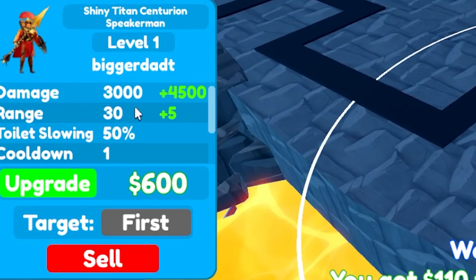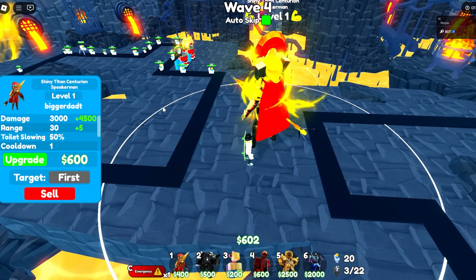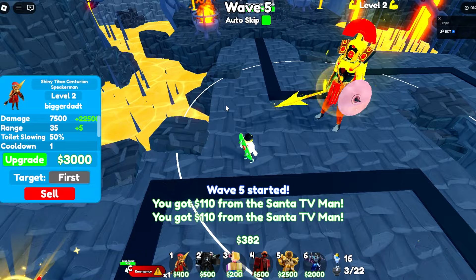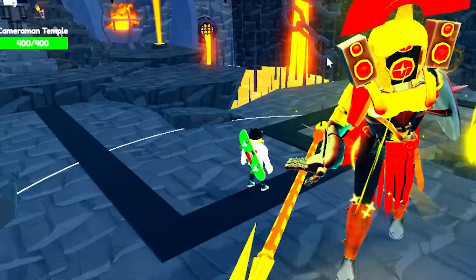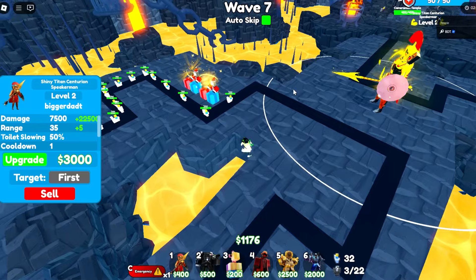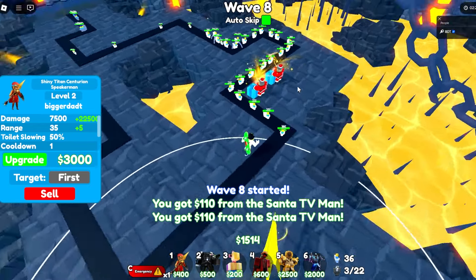It's already running 3,000 damage, range of 30, toilet slings at 50%, and a cooldown of one. It's 600 to upgrade, which I have right now. It bounces back and forth and it shines — she's looking really historic. I like the speakers on the top, her face is a speaker, and look at those legs. Easy kills too — it's almost like splash damage because she's killing like five at a time.